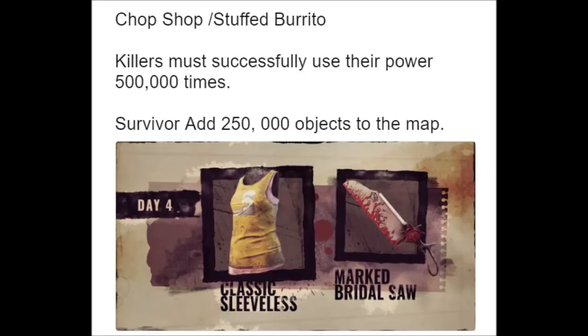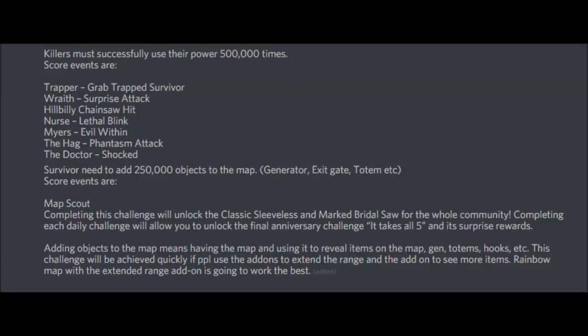Now that sounds a little weird, but let's look at it real quick. The killers can use Trapper Grabs, Wraith Surprise Attack, Chainsaw, Lethal Brink, Evil Within, Phantasm Attack, and Shock.